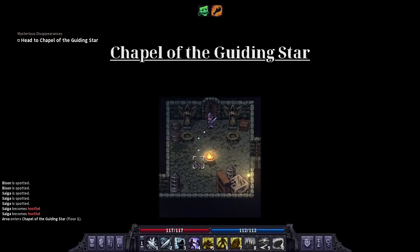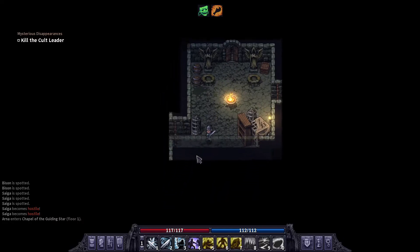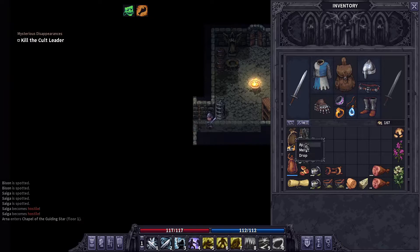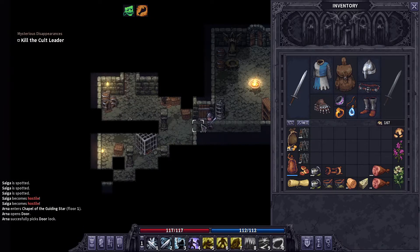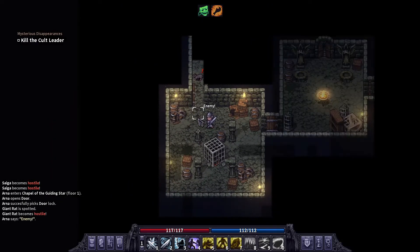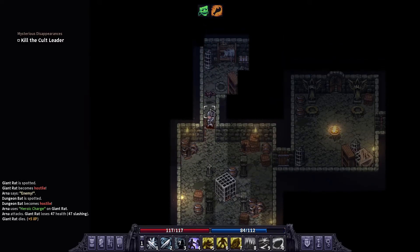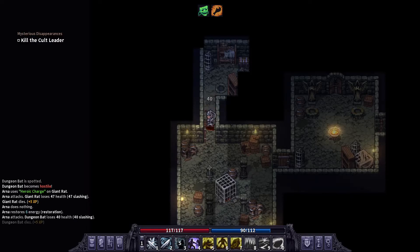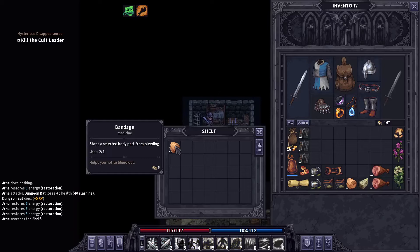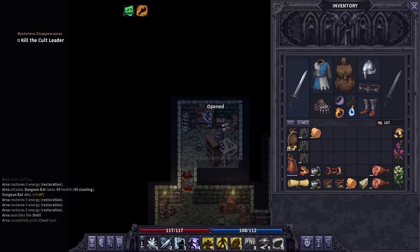Alright, knocking out another quest — Mysterious Disappearances, the cult leader. I think we actually have a chance of getting the cape. I saw that you can get a cape from the starter support pack, which I didn't — I don't know if that was a thing when I got the game.